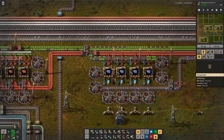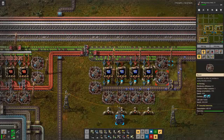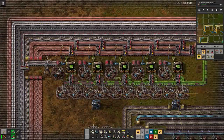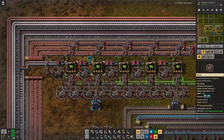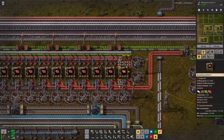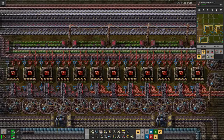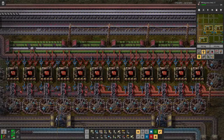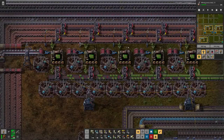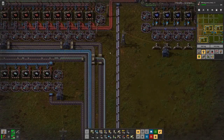If we look closely here, not all our assemblers are working because there are not enough green circuits. And here we have a similar picture — not all of them are working because they do not get enough copper wires. But looking at this point, it's not really that the copper wires are backing up. We probably could do with more inserters there, but I think overall this is pretty well balanced.